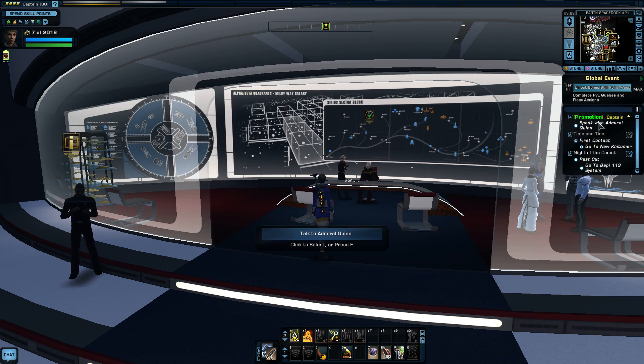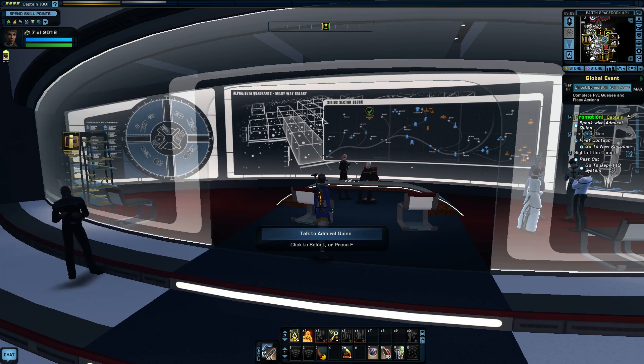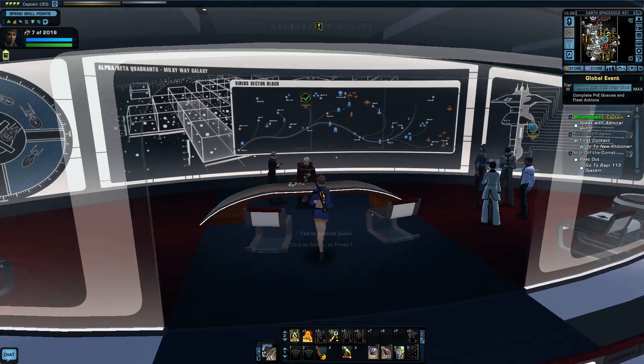Admiral Quinn auto-hails you and says come and meet me to get promoted. So you have to go back home to the Sol system, to Earth Space Dock. Let's go talk to Admiral Quinn.